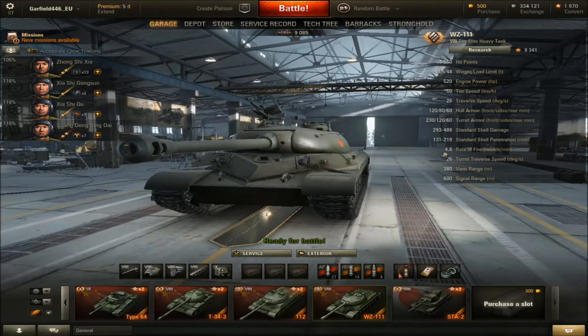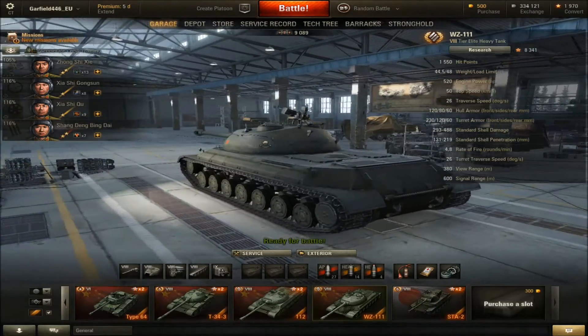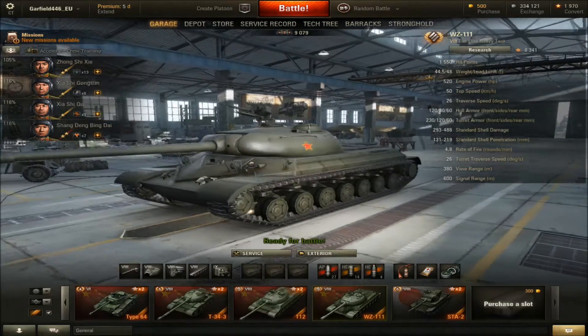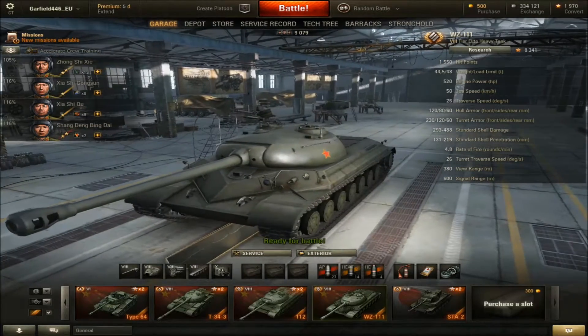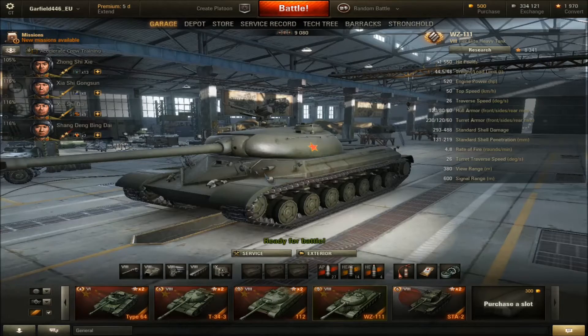The third shell is HE, with penetration from 46 to 76 millimeters and standard damage from 398 to 663. Rate of fire is 4.8 rounds per minute. Turret traverse speed is 26 degrees per second. View range is 380 and signal range is 60 meters. If you see this tank in the premium shop, buy it — I really have nothing against this tank. I can't see any cons, just these few weak spots. For me it's the best tier 8 premium tank I ever played.